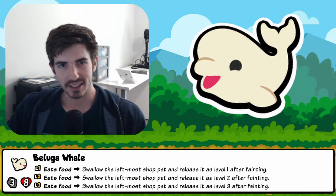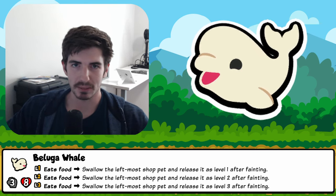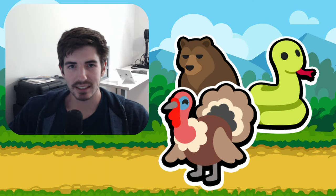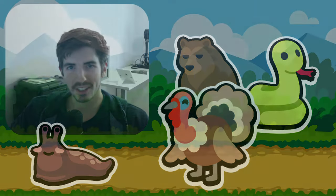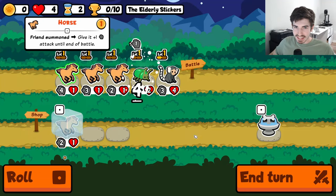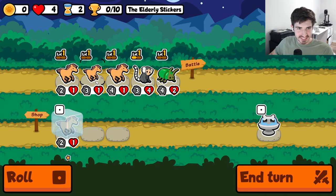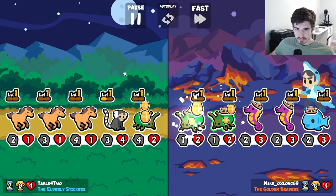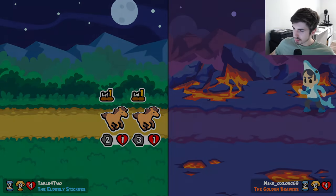All right, the last showcase build for this weekly — we're gonna show off a little beluga action. This might be one of my favorite team comps. It pairs so well when you're running some sort of snake-bear combo, and then obviously you throw in a turkey, make the beluga eat a slug, and you just get a whole bunch of shots off. It's great, a lot of fun. Hope you enjoy — this is looking pretty nasty right here.